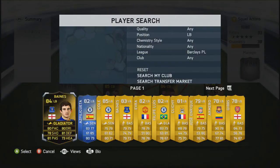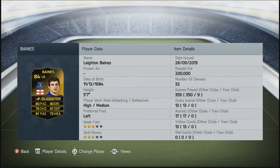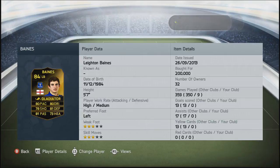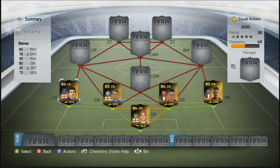In the left-back, we are going to go with Baines. He has some very, very good overall stats, as you can see there: 80 pace, 80 dribbling, 78 shot which is very surprising, 81 defence, 81 passing, 73 heading. He was a little bit expensive, but you really get what you pay for. He's really fun to use as well.